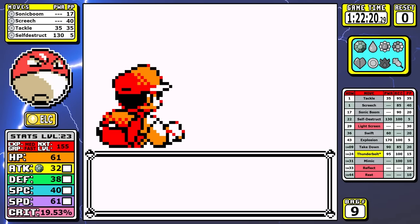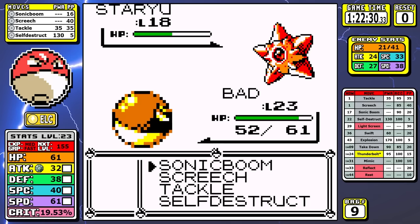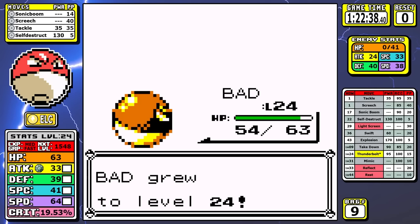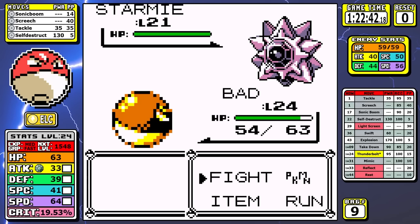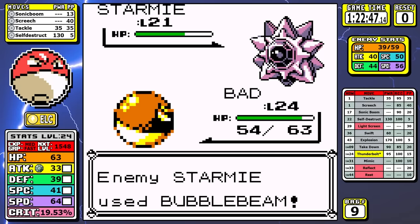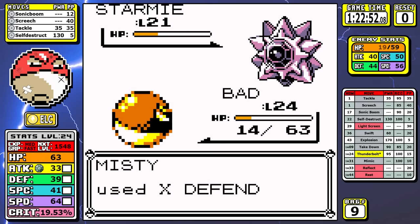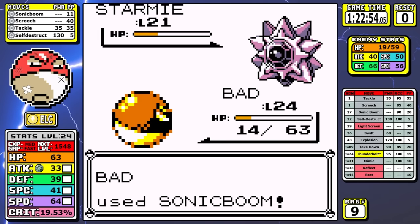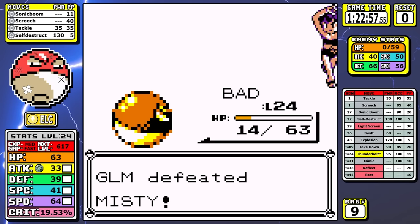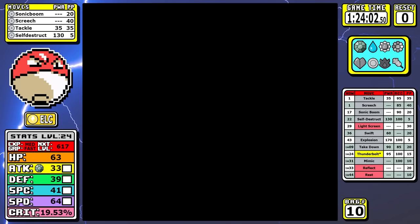Now we can take a look at Misty, and at this point the strategy for Voltorb is to Sonic Boom all day. This one's actually a pretty easy fight overall. Against Starmie, almost the worst case scenario happens — I get hit with a Bubble Beam crit to start — but since we outspeed and Misty has a decent chance to use X Defend, I'm able to hit three consecutive Sonic Booms and we win. First reset of the run comes shortly after.